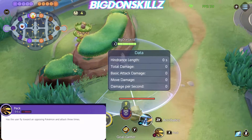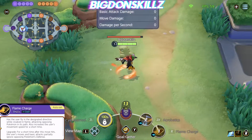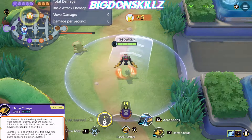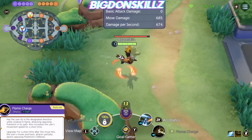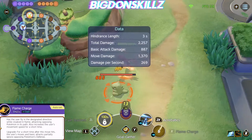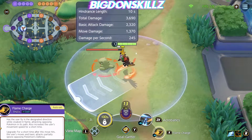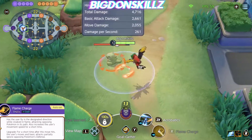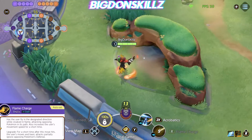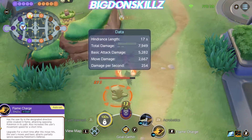At level 5 the evolution comes through and Fletchinder is born, giving access to two moves: Flame Charge or Aerial Ace. For Flame Charge, this move is very easy to control — it shoots you in one direction and gives you a speed boost afterwards. Once you get the upgraded version, it enables your moves to deal true damage, which ignores the defense stats of the Pokémon you're attacking. This move is great for positioning, engaging, and phasing through walls.